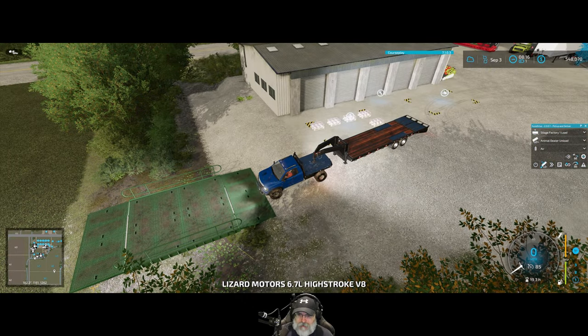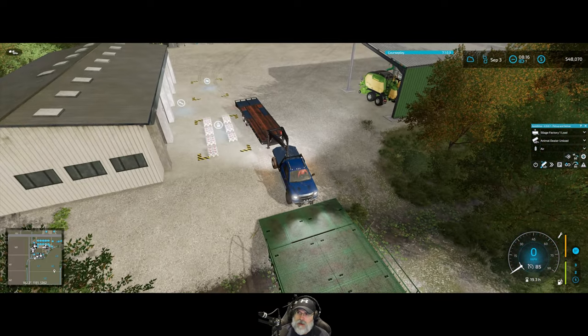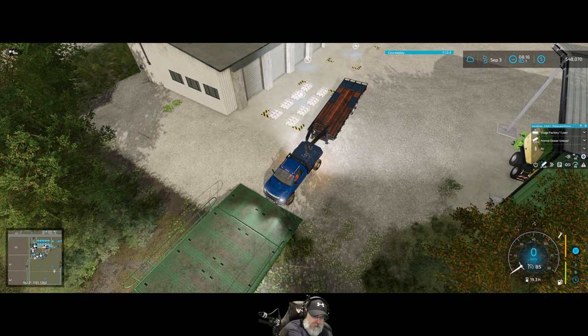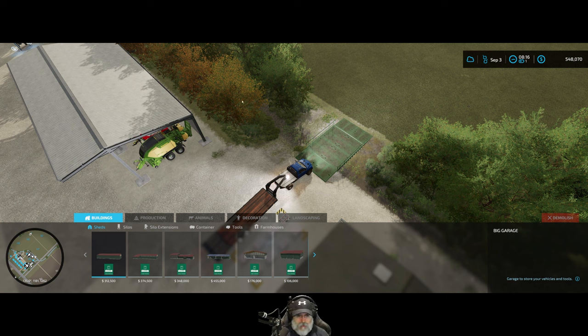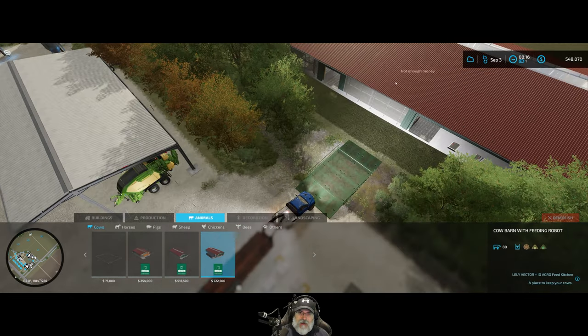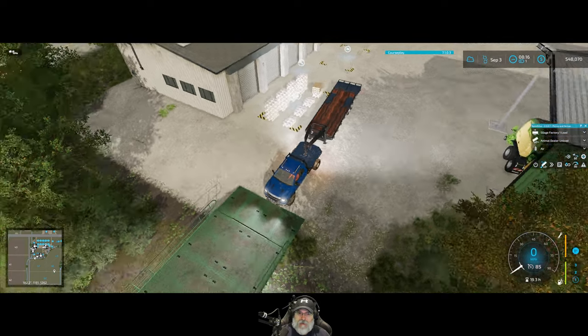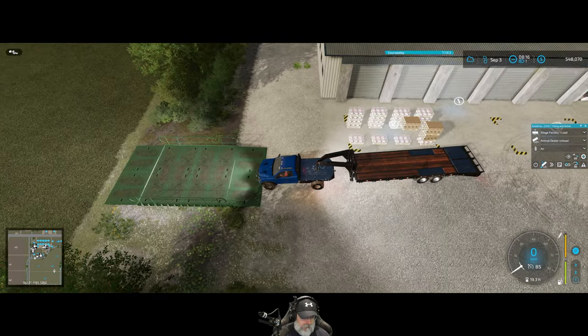Let's pop the pickup truck in here and wait. We're up to $548,000. We need to get the big cow barn - we need $722,000 to pay cash for it, and enough money to buy 80 cows on top of that. Not sure if we're going to get that before the big sales in January, but we'll see what we can do.